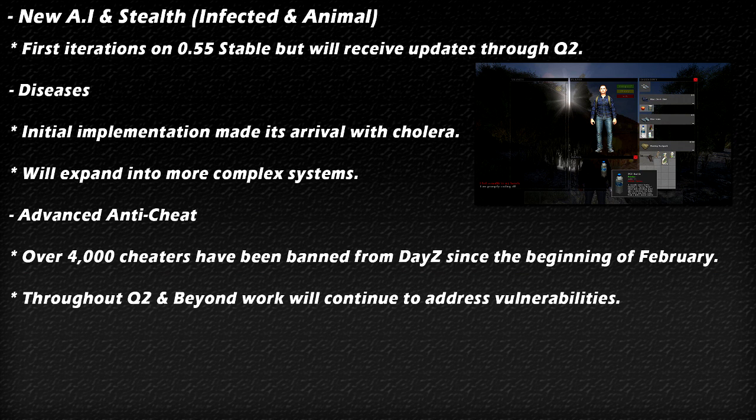At the end of quarter 1 we saw new AI for infected and animals in 0.55 — that was the first iteration, and it will receive updates through quarter 2. The same goes for diseases: we saw the first implementation with cholera, and that will be expanded — possibly more diseases, or different ways they're transferred and cured. Both are still in very basic first-implementation form. Also, the advanced anti-cheat is probably the best news from the status report: over 4,000 cheaters have been banned since the beginning of February, with more anti-cheat work planned throughout quarter 2 and beyond.